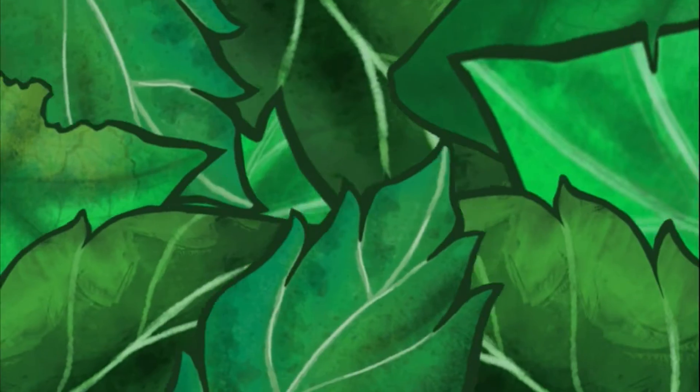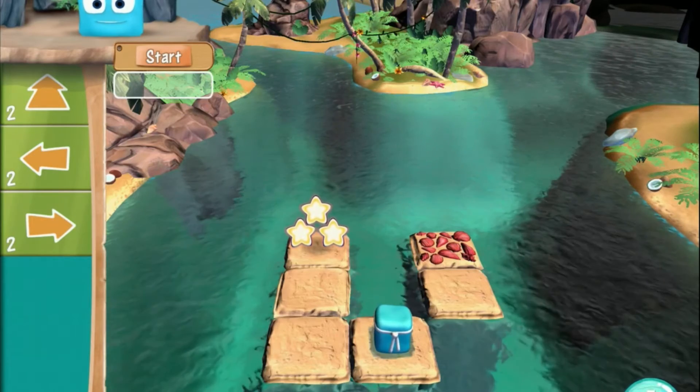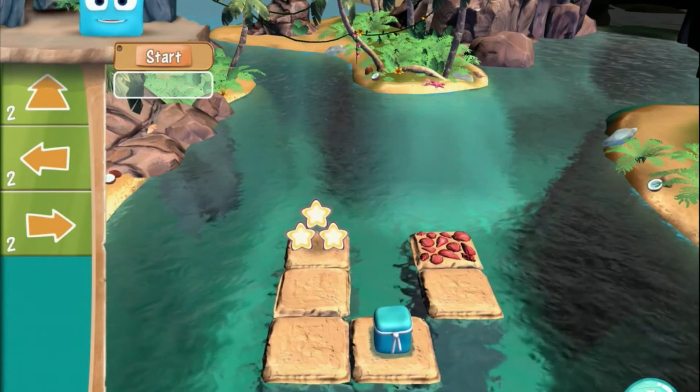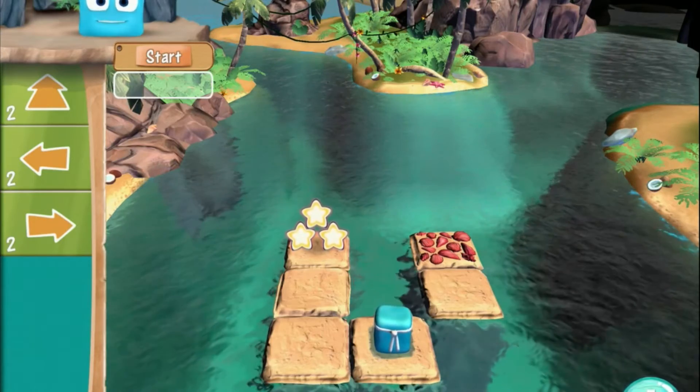This is very much the introduction to the game, and I think it's teaching kids about how the basic concepts work. As you go on, they'll learn things like algorithms, pattern recognition, sequences, loops, and conditionals — all these proper programming concepts — but told through these cute little cubes who are on the water.